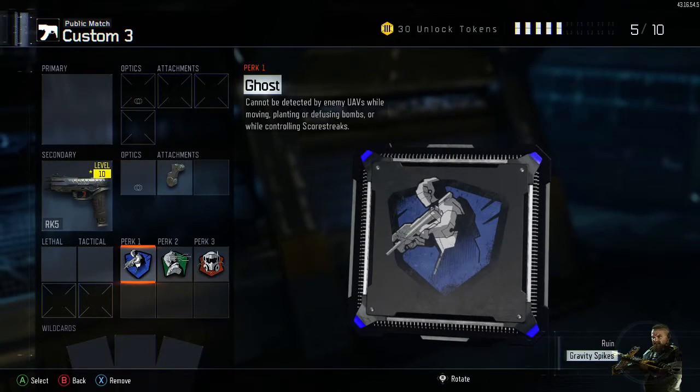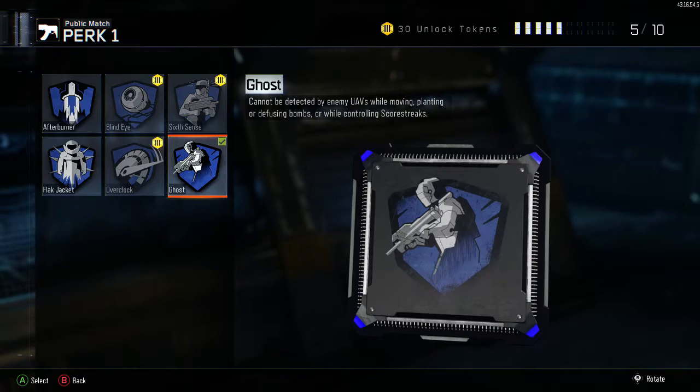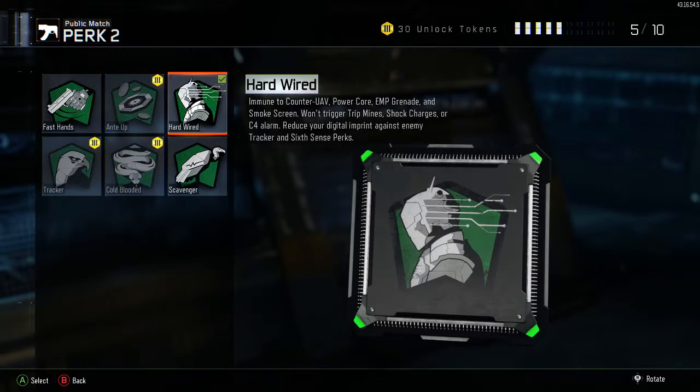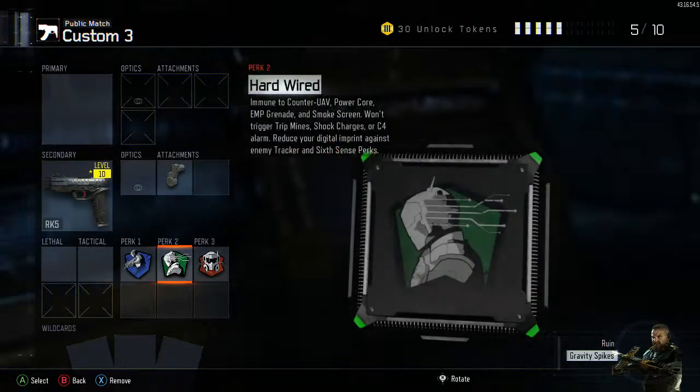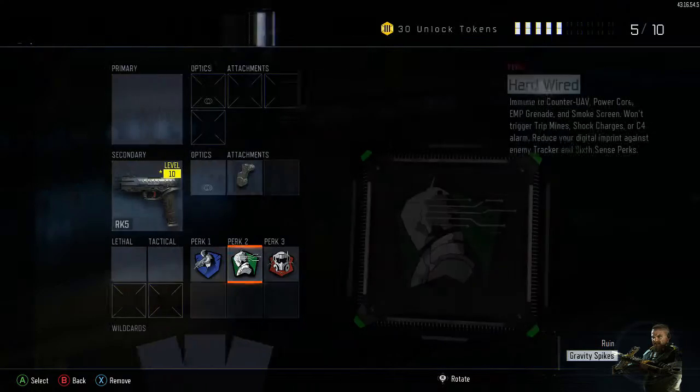For the perks, you want Ghost so you can't be detected by UAVs, especially whenever you're doing something regularly and you don't want to get caught or trapped up. For the second perk you want Hardwired — that's just so you can see on the map.